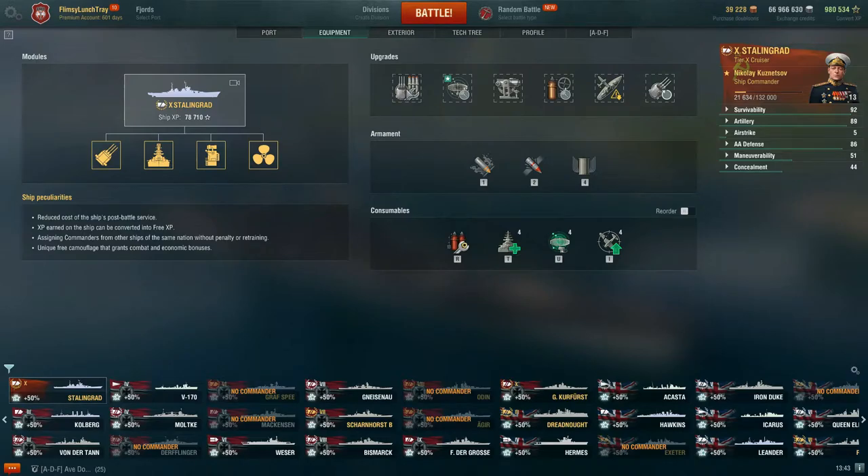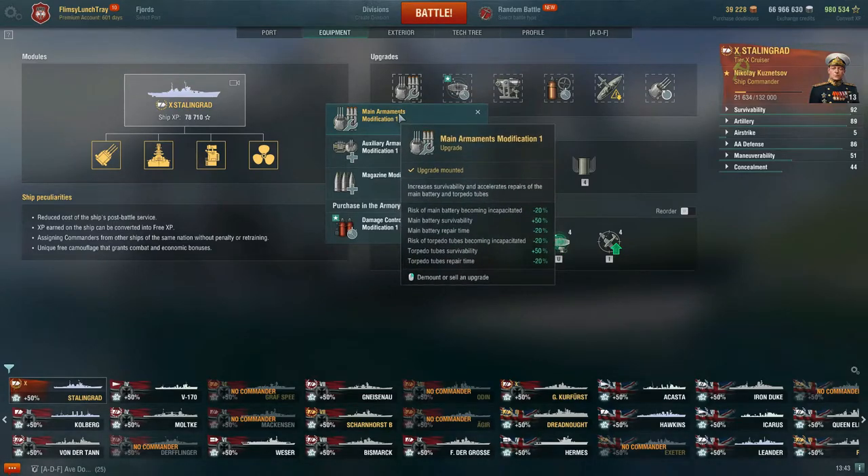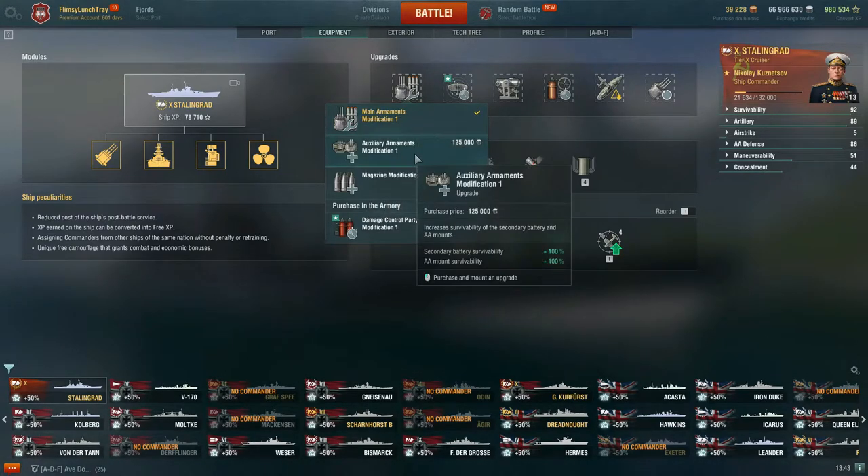As far as upgrades go, for slot 1 we are going to invest in Main Armaments Modification 1. What this does is it increases survivability and accelerates repairs of the main battery. You don't have torpedoes on Stalingrad. The risk of main battery becoming incapacitated is negative 20%, main battery survivability plus 50%, and main battery repair time negative 20%. The main battery is really the bread and butter of the Stalingrad, and that's what you want to keep in action.